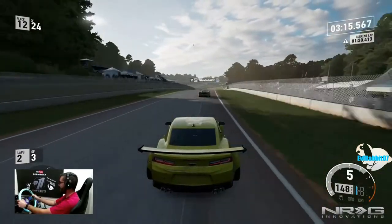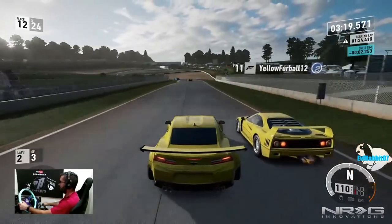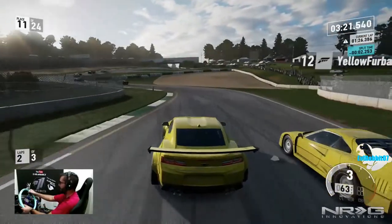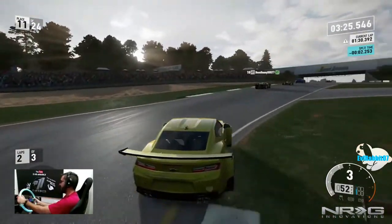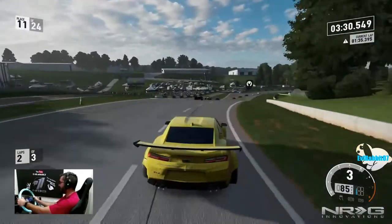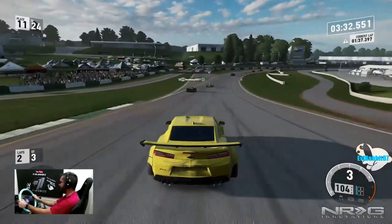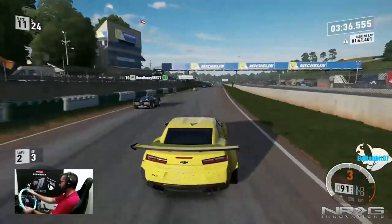See if we can keep it squirrelly over this section. I want to just rip the e-brake coming into that turn just like Formula Drift. I haven't drifted the FD sections in Forza 7 yet — there's Road Atlanta and Long Beach. Definitely going to try those at some point.